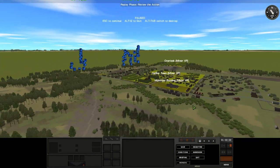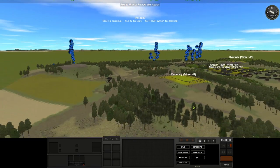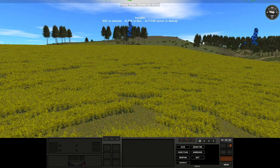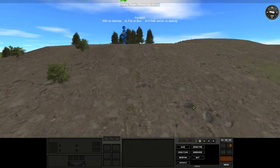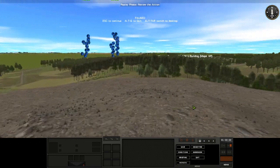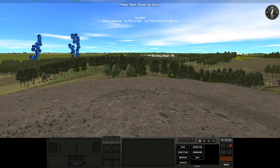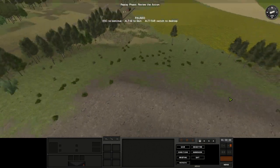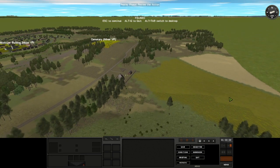The other key piece of terrain on this map is this hill. It's actually the highest elevated spot on the map. It doesn't have great visibility to the town, but it has really good visibility to Cemetery Ridge and anything that's happening in the farmland area.